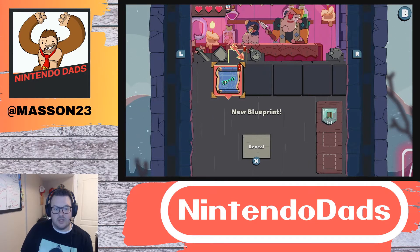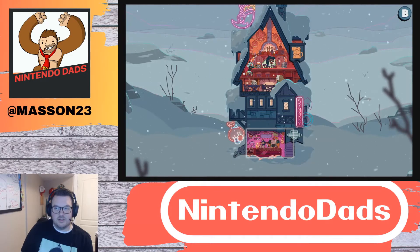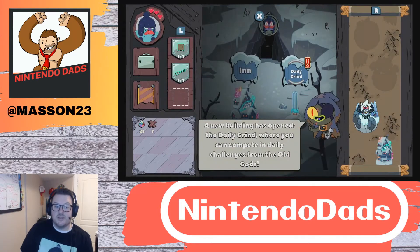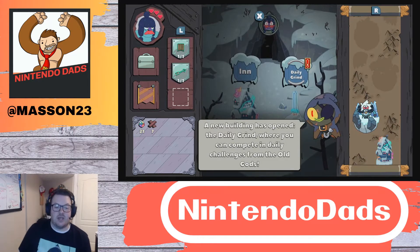Back to the inn we go. Let me hit reveal — arrow. I'm going to equip the arrow. This is cool — Daily Grind. A new building has opened, the daily grind, where you can compete in daily challenges for the old gods.